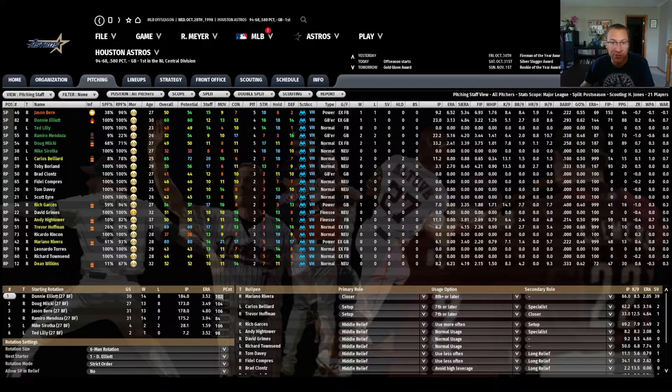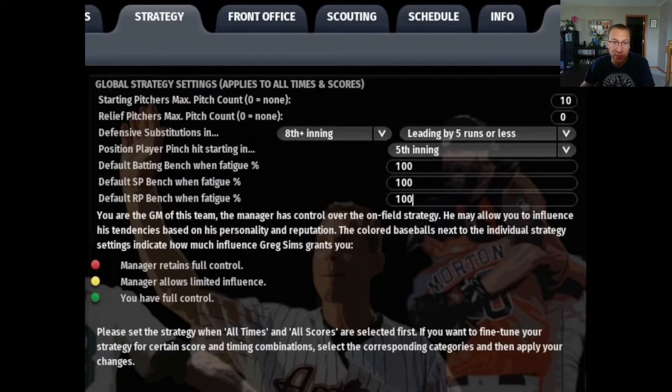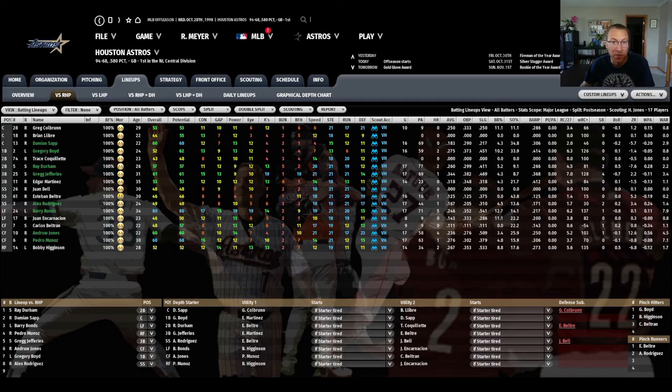To accommodate the six-man rotation, you'll either need to call up a sixth starter or move a reliever who can start into that number six role. You'll also want to call up most if not all the relievers on your 40-man — the main exception is a prospect you'd want to control service time on or who should get more experience in the minors. We're also going to protect relievers from overuse by setting RP bench when fatigue — I've shown 100 here, but you can use a lower value. Position player fatigue is also set to 100 to prevent serious injury. An alternative is to set your bench to start every X number of games, whichever works for you. You should also bench anyone with day-to-day injuries.